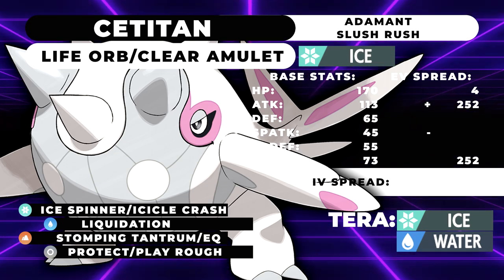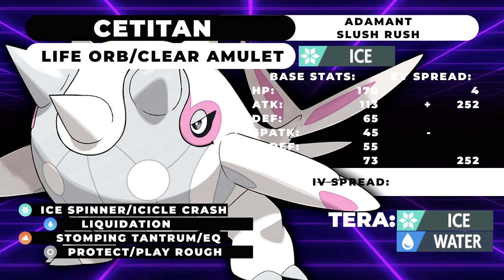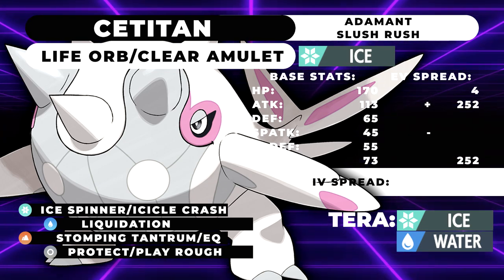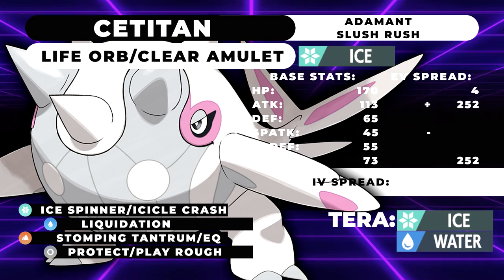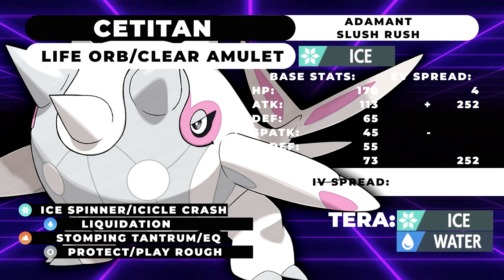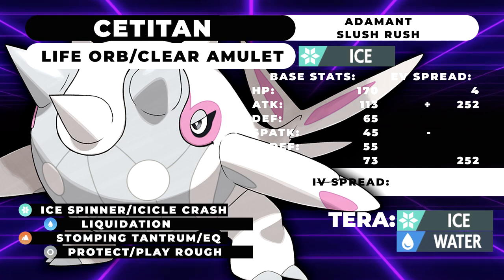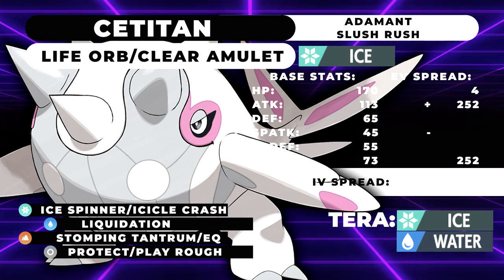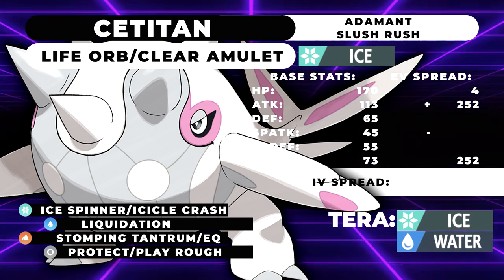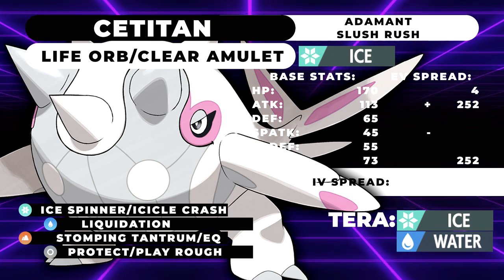For the moveset, we have Ice Spinner or Icicle Crash. Ice Spinner is 80 base power and removes terrain effects with 100% accuracy. Icicle Crash is 85 base power with a flinch chance, but it's around 85 accuracy or even 80 — quite unreliable. So it's a question of consistency versus swag — your choice.